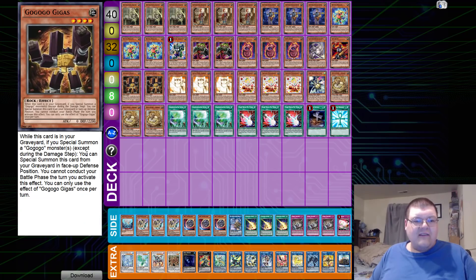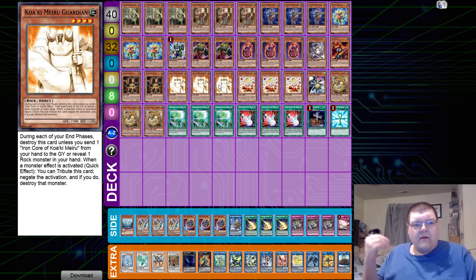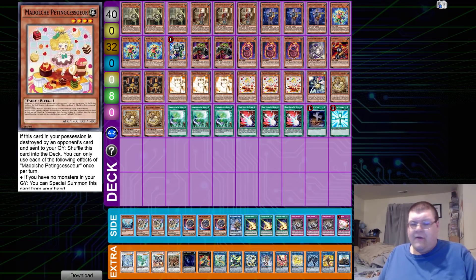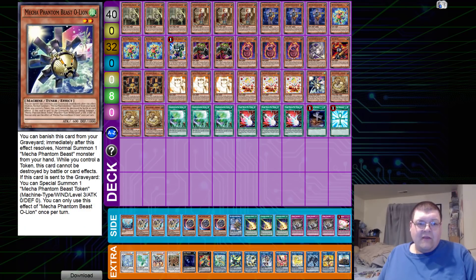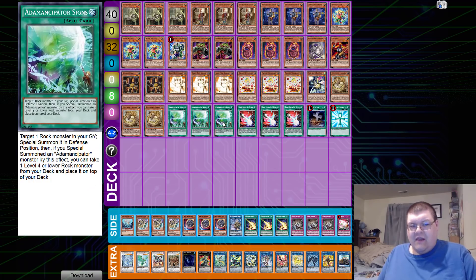We have two copies of Gigas: when this card is in your graveyard, if you special summon a Go Go Go monster except during the damage step, you can special summon this card from your graveyard in face-down defense position. We have triple copies of Guardian — that plain monster negator that lets you pressure the opponent, and the good thing is it's optional. Triple copies of Pudding Succor, level four spell summoner. One copy of the Alliance. Triple copies of Otahara, level one tuner, very important for the combo.